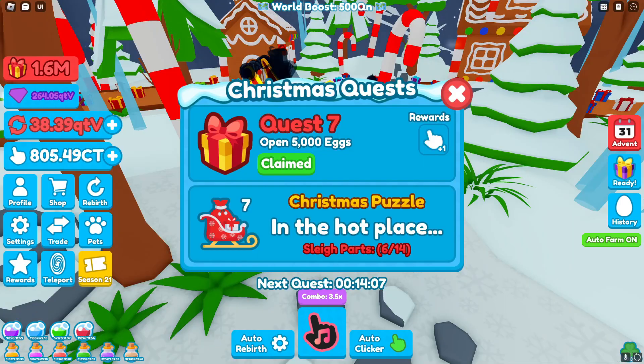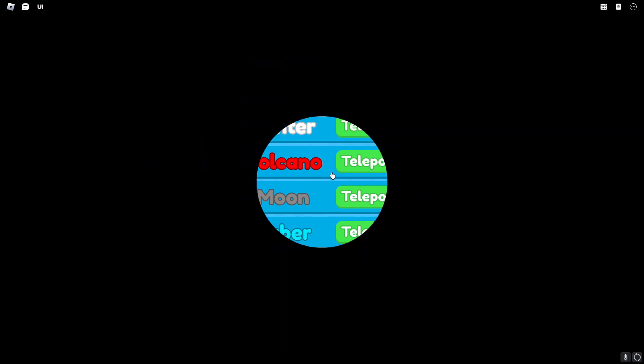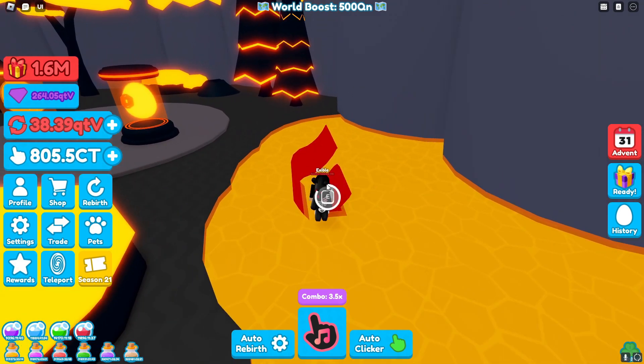Part seven, open 5,000 eggs — pretty self-explanatory. Then the Christmas puzzle hint says in the hot place. Go here and then go to volcano — it's going to be inside of the lava right here on the right side of the spawn. Go ahead and pick that up.